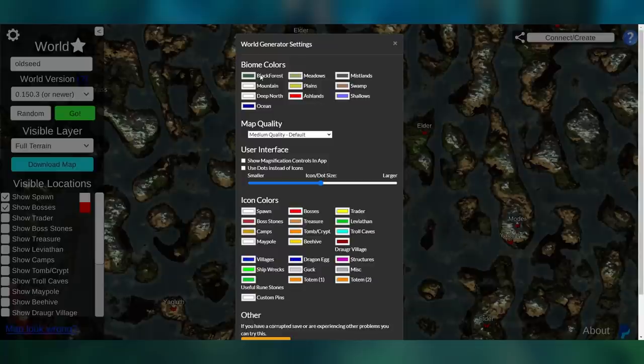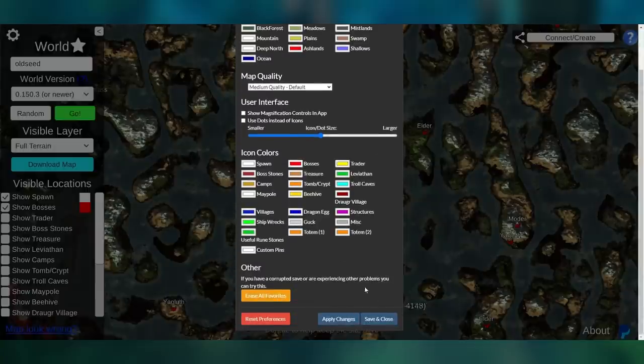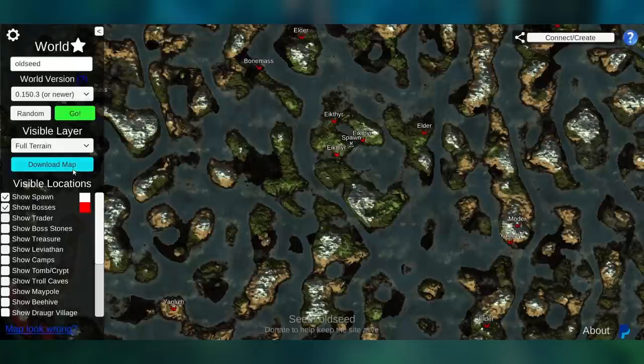If we come up here we can also change a bunch of other settings. You can change the biome colors, the map quality, use dots instead of icons, change the icon colors, save your preferences if you want to, and erase all of your favorites as well.